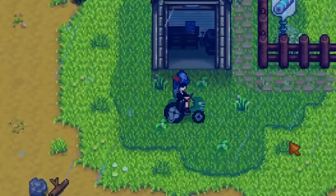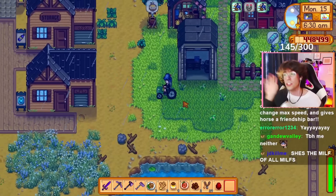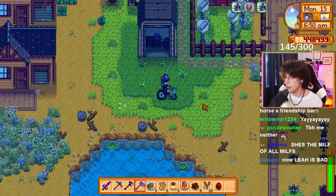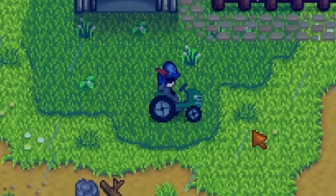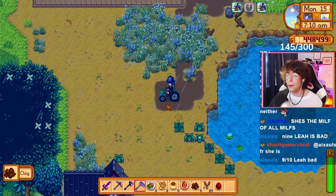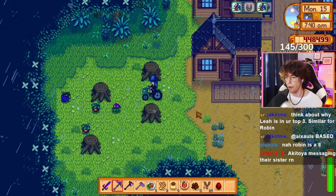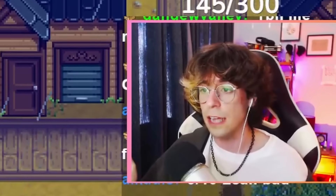The tractor's built! Now we've got our own little tractor shed. Have you ever wanted to be a real farmer? Now you can drive around the little tractor. It's not just transport, it's not just a horse replacement. If we go to the Iridium hoe — my main use for it, and what I think is the most useful — is you can cut down trees.